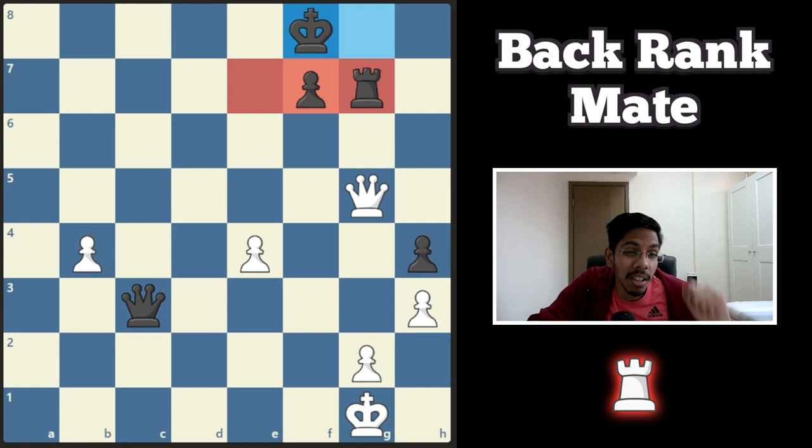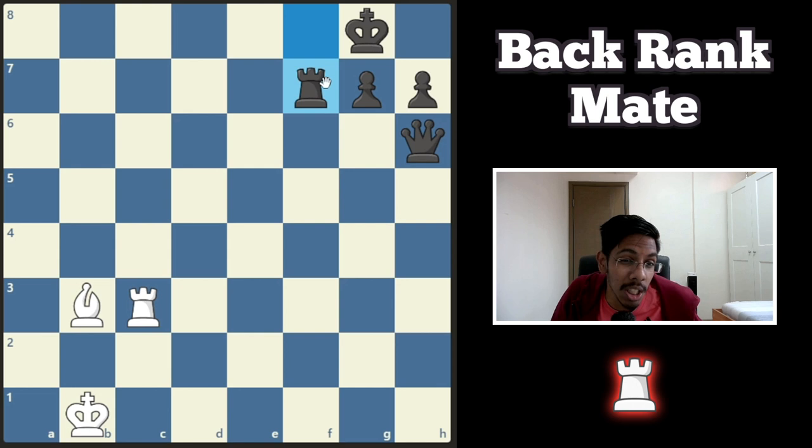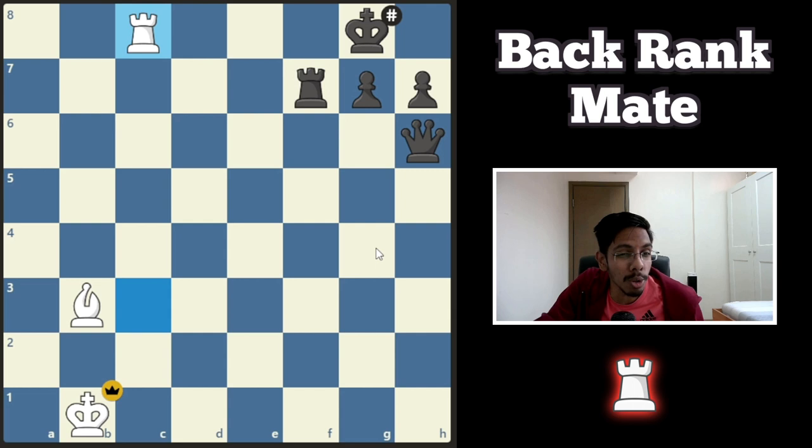The second type of back rank mate is where you start off with a sacrifice to deflect a defender. In this position, the rook is defending the back rank, so you need to distract it. You do that by sacrificing the queen. The rook is forced to take the queen, but now this rook is stuck — the bishop is pinning it completely. And the back rank is safe for the rook to go in and beat up the king.